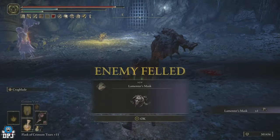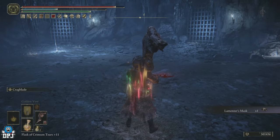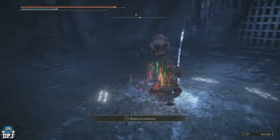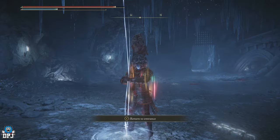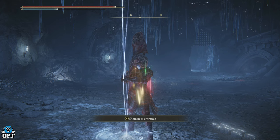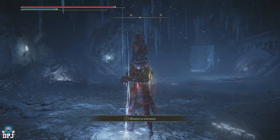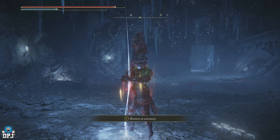You get the Lamenters Mask — a wild consumable that's reusable. Use it as much as you want, turn into the Lamenter, headbutt things if you feel like it. That's how you get it — a complete guide. If you enjoyed the video, leaving a like really helps out. If you want to see more Elden Ring content, be sure to subscribe and I'll see you on the next one.